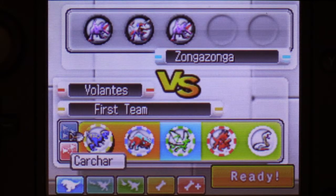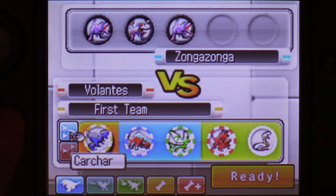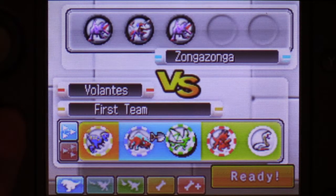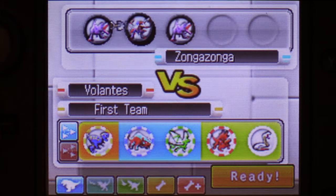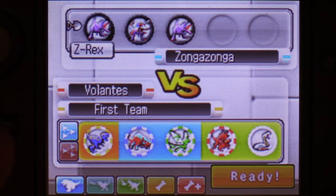We want to fight at long range because the Z-Rexes are going to inflict their support effects on us, which will make it incredibly hard to fight. Karkar is going to be your meat shield while these two attack from behind the scenes. Zonga Zonga is a huge threat, and the Z-Rexes are a threat as well because they have a special ability called Resurrect — they come back in two turns if you defeat them.